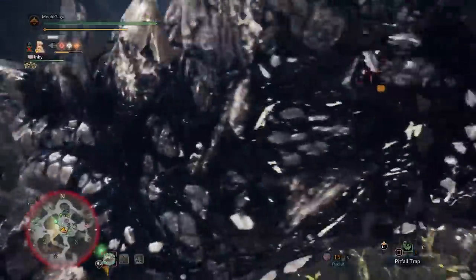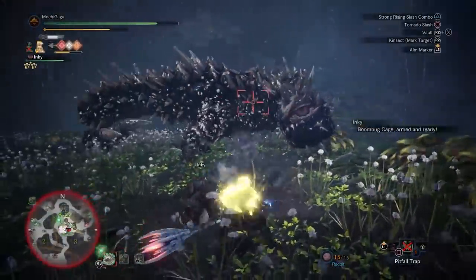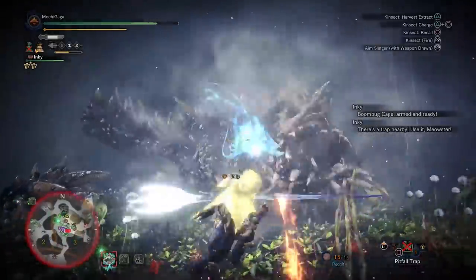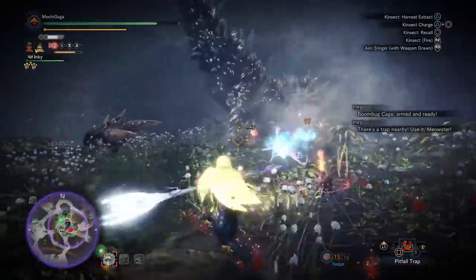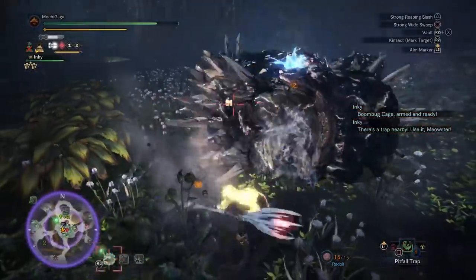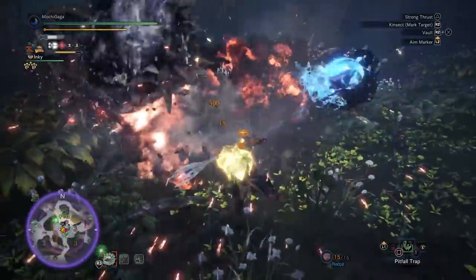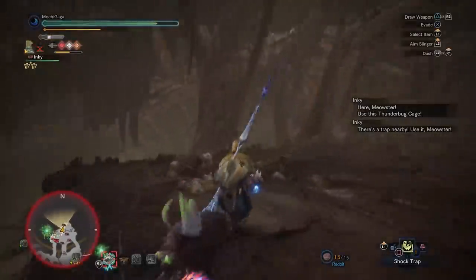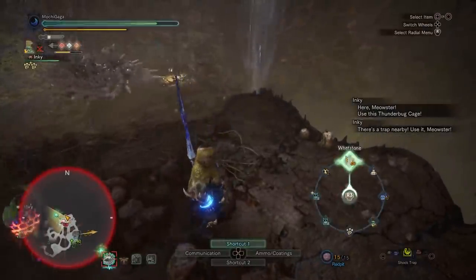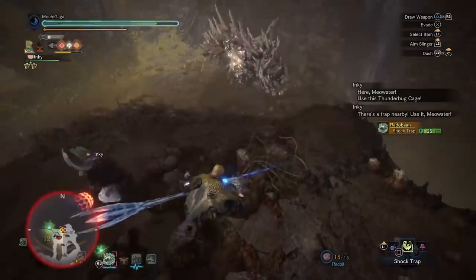Then we have number 4, the Boom Bug Cage. This upgrade to the Flash Fly Cage allows your cat to lay down an explosive mine on the ground. Should a monster trigger it, it can actually send them falling down, giving you an opportunity to layeth the smacketh down on the defenseless monster. So basically, it allows you to sneak in some easy extra damage during the course of your hunt. The Palico gear also retains the ability to help you flash and paralyze the monster, but note that monsters can build tolerance to paralysis after repeated use.